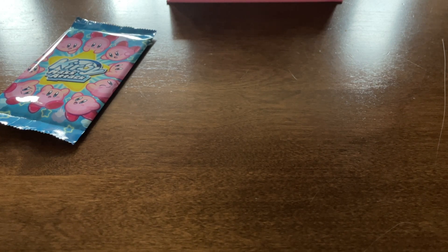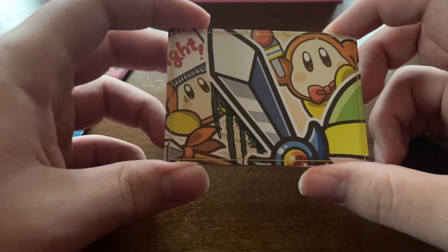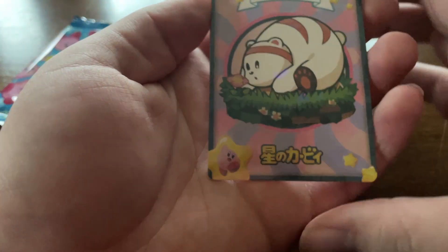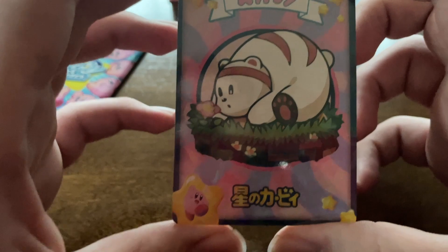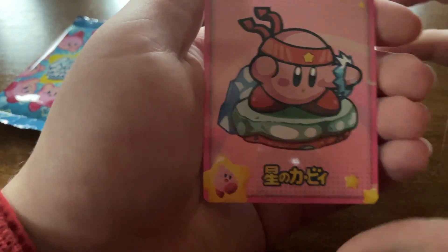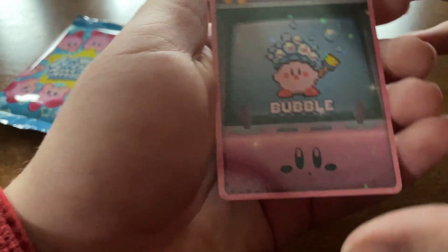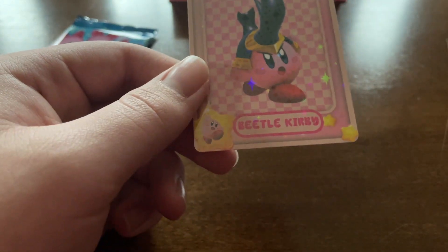We have what looks to be maybe a connection to another card — like a huge artwork. I'm not familiar with all of the characters, but this is a very cool one. Looks like a panda — not sure where this one's from. We got a fighting Kirby, a bubble Kirby which seems to be in like an arcade machine, and we got a beetle Kirby. That's definitely cool. Let's look at the backs — it just shows that and the name. Beetle Kirby. That's very cool.